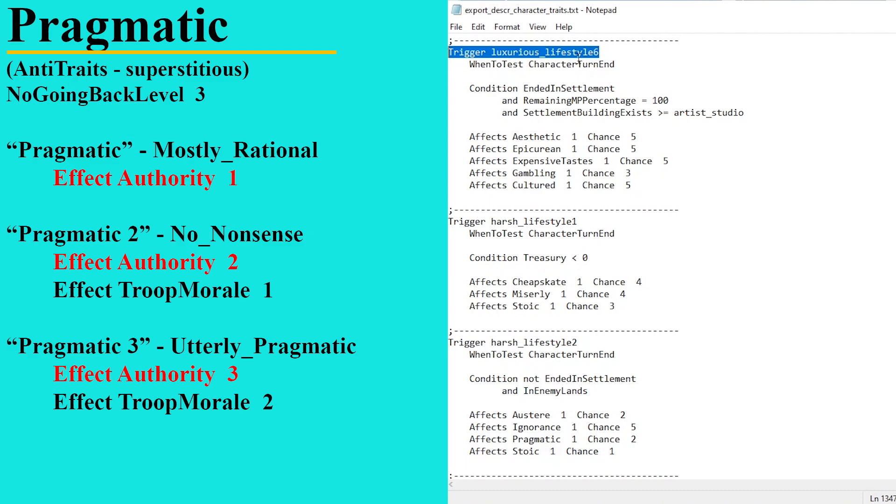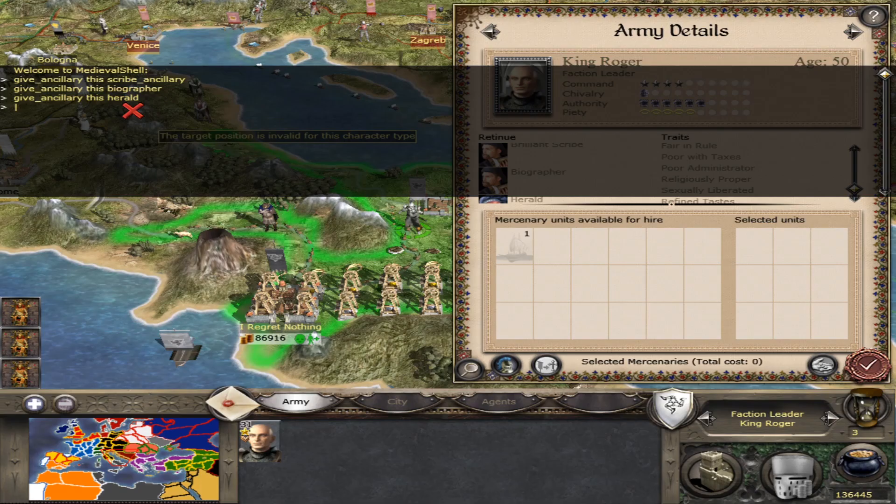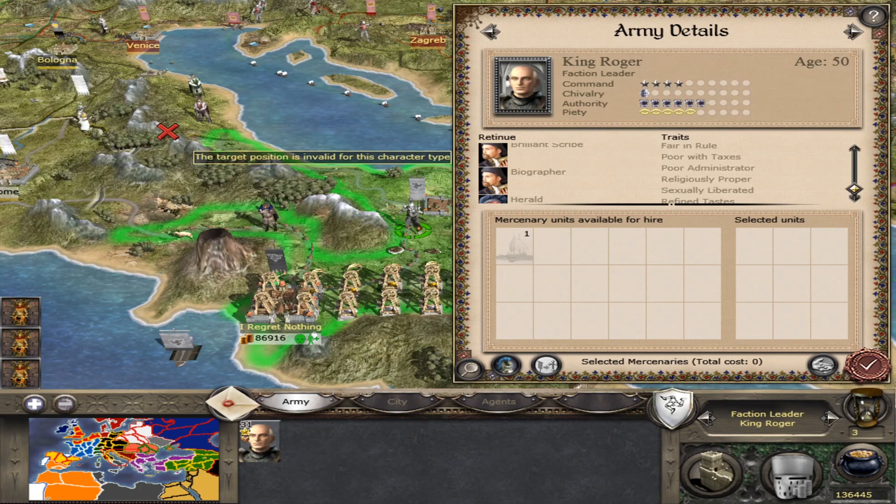You don't want to spend all your time in cities gambling and eating all the pies - you want to get out in the field and live a harsh lifestyle, because that will gain you the trait Pragmatic. Ending your turn in enemy lands gives you a small chance of gaining one of the best traits in the game. You should be delighted if you ever pick this one up - it gives you plus morale and also authority. Very unlikely to get, but one you should be delighted to see come up.